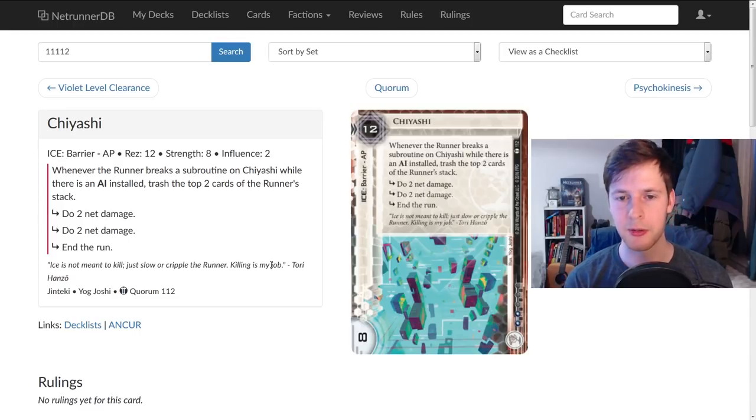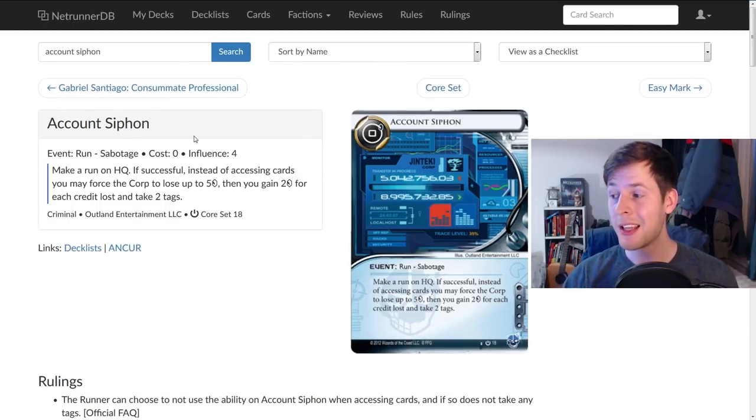They have to think: 'I'm going to have to run through a Chiyashi because they can trash the ice and redirect me there.' That's very, very good because Chiyashi is not only a punishing face check but also arguably harder to break. Of course, you need to get that Chiyashi rezzed and on the outside of that server, which might be difficult — but it's a really strong effect. The ability to change where a runner is running is also super good against targeted server runs. Cards like Account Siphon say 'make a run on HQ,' but if you have an unrezzed ice on HQ, you can trash it and redirect the Account Siphon to a different server. Now even if that run is successful, it's not successful on HQ, so Account Siphon doesn't work.